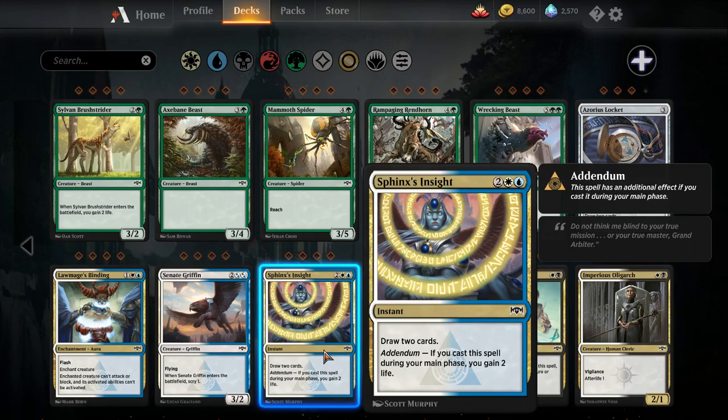Sphinx's Insight — two colorless, a white and a blue instant, draw two cards. Addendum: if you cast this during your main phase, you gain two life as well. Instant-speed card draw is good if you're planning on playing Essence Scatters and Cancels, because you can leave your mana up to represent a counterspell, and if they don't play anything you want to counter, you can still use your mana effectively to draw cards. The addendum makes you want to cast this during your main phase, which means there's tension.